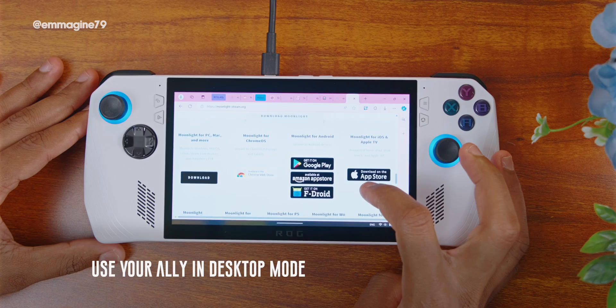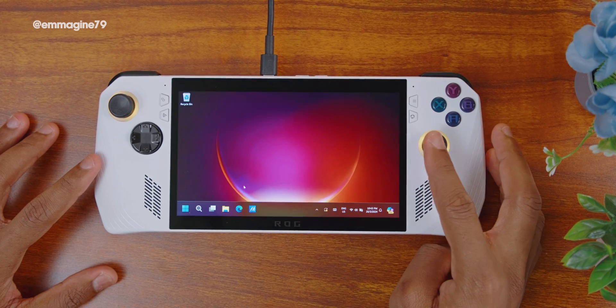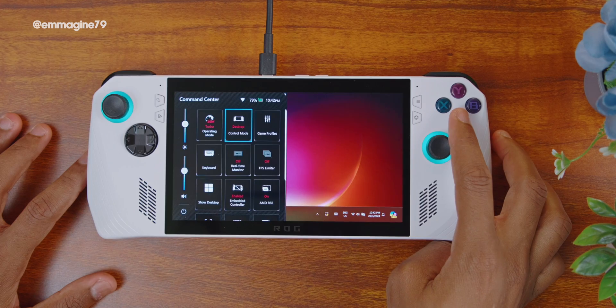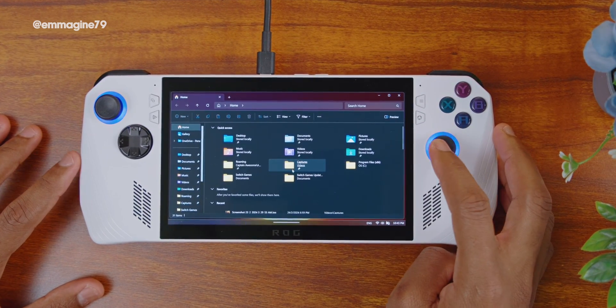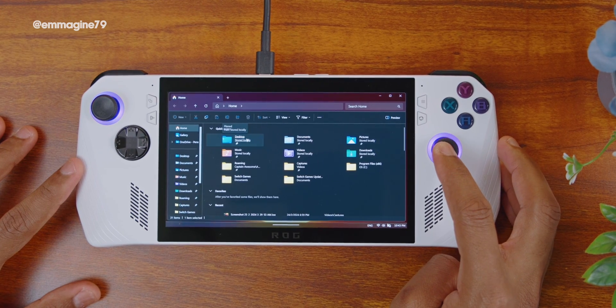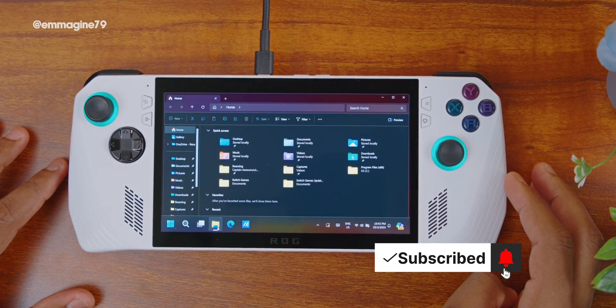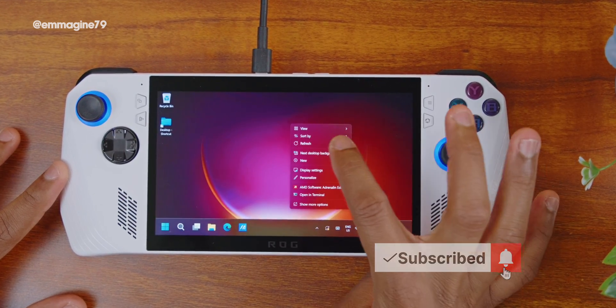Use your Ally in desktop mode. If you want to surf websites, do file management, or just use your Ally as a desktop PC, you need desktop mode. Open your Command Center, tap on control mode until you see desktop mode, and you can now use your Ally as a desktop with the right thumbstick acting as a mouse. To use a left mouse click, press in on the right thumbstick until you hear a click. For a right click, tap and hold on the screen and the context menu will pop up.